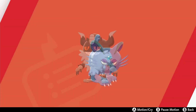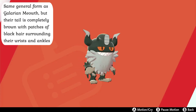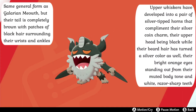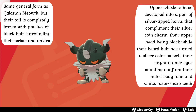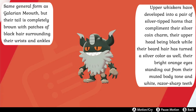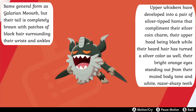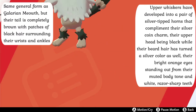Their alternative evolution, Perserker, retains the dark brown body hair of Galarian Meowth, but their tail has turned completely brown, and they now have black patches of fur like wristbands around their wrists and ankles. The whiskers have developed into actual silver-tipped horns that complement their silver coin charm, their upper head being entirely covered in black fur while the lower face's beard has turned silver as well, their orange eyes standing out against their otherwise muted body palette and white, razor-sharp teeth.